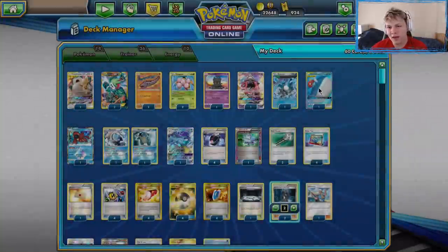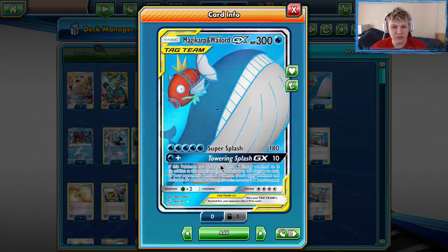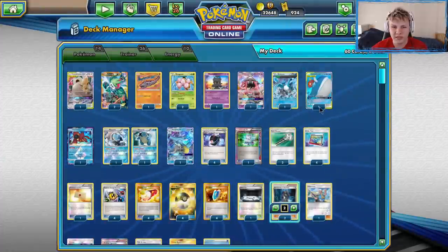One Wailord Magikarp. A lot of people opt for two, but I think it's kind of pointless — you only ever really need one. Some games you don't need it at all. The deck is not really built to do turn one Towering Splash GX, or even turn two. So it's really unnecessary to play two.